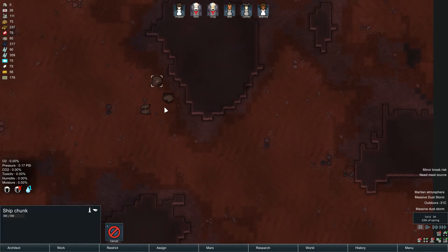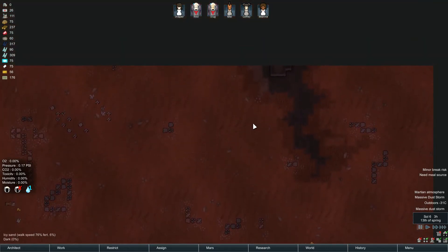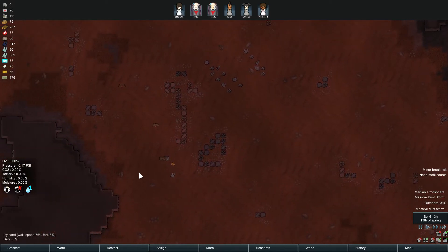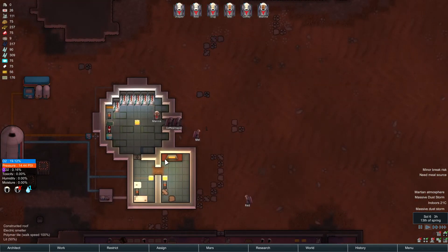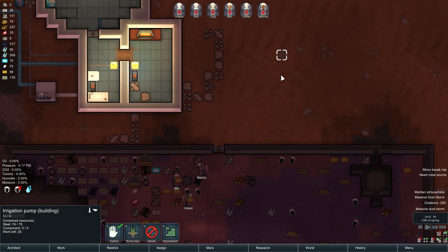Okay, let's deconstruct these and see what we get from them — and all of those. That should be it. Everyone who exits... So with the irrigation pump, which we're going to be using for setting up a food area, we need five components.